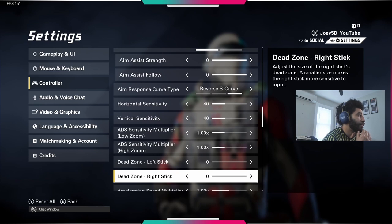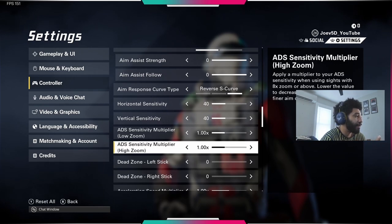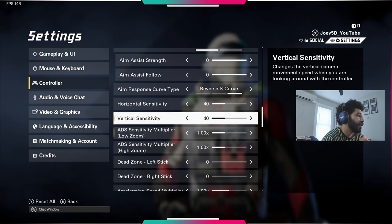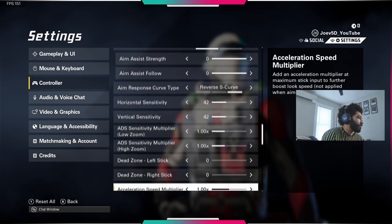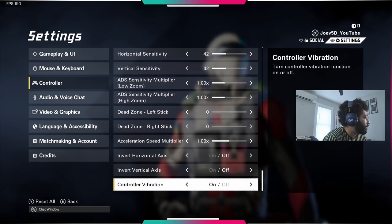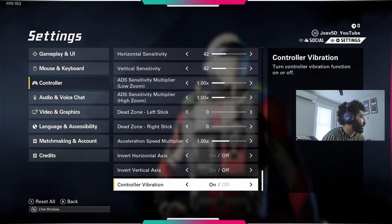If you're somebody who likes high sensitivity, maybe go higher than me. I like mine to be smooth and fluid. My dead zones are on zero and 40 still feels pretty fast. I'll go up incrementally — five at a time — because it increases my movement. Right now I'm going to put this to 42, but I played that last game you just saw on 40. I'll up it slowly over time. That's basically it for the settings.